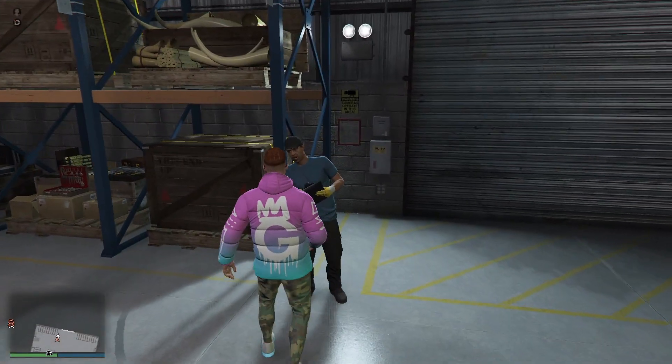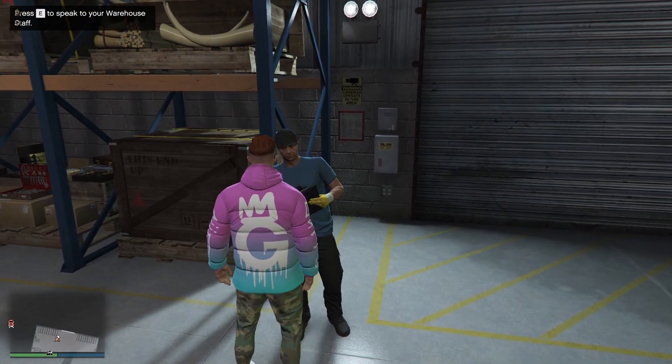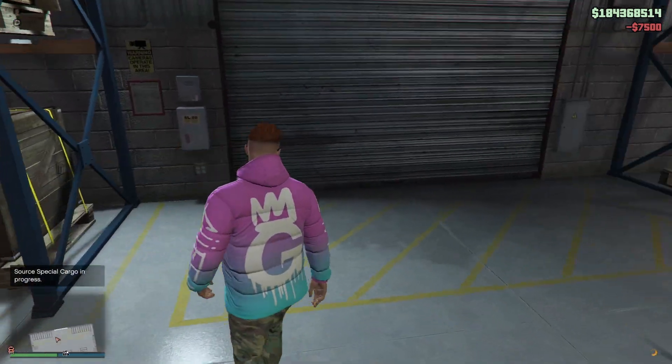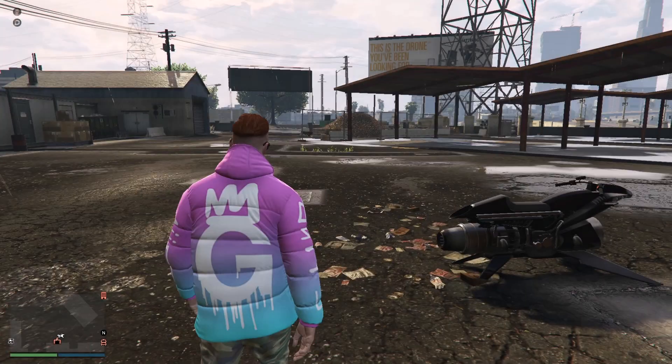If you notice your warehouse technicians are in the back of your warehouse after you purchase a crate for them to source, you can use the back gate to exit the warehouse. You don't have to run all the way back — it's something that saves you a few seconds and, in the long run, will save you a lot of time.